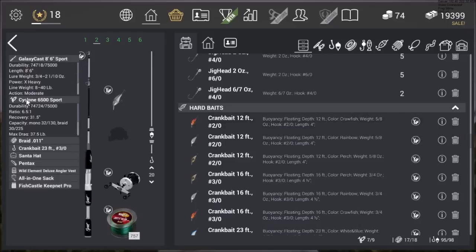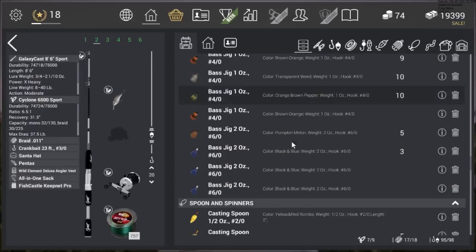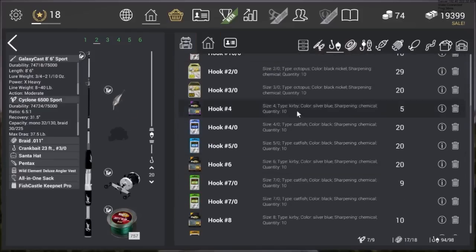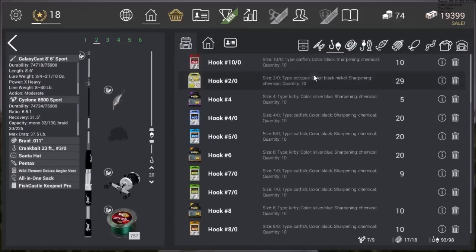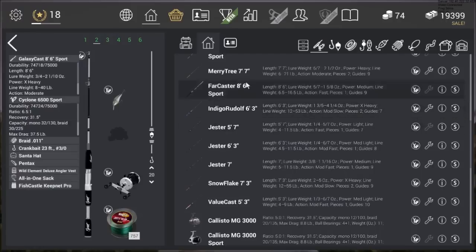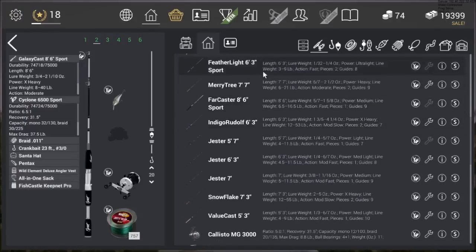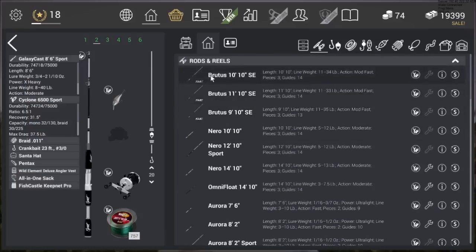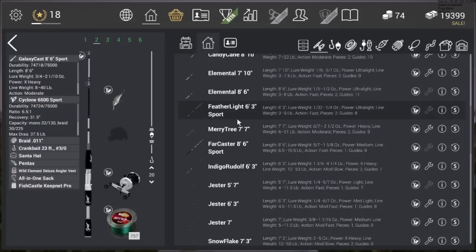They're both a rod and reel but they're just four versions each. This thing has an insane max drag and a long throw with moderate action, so you get a really good rod bend and can pull in much bigger fish. You get a couple crankbaits and some hooks included. You also get a ton of credits, which is awesome. Here are your rods: the Bar Caster 86 Sport, Featherlight 63 Sport — they're all Sport-branded. Everything that was a DLC item is now marked 'Special Edition.'